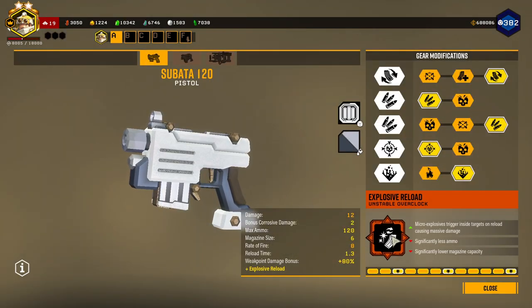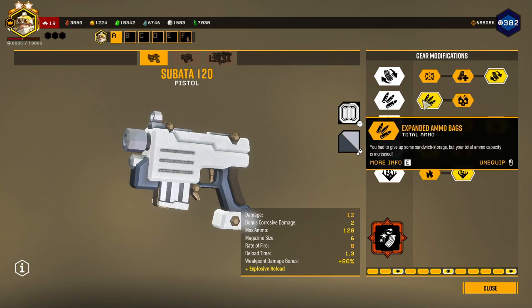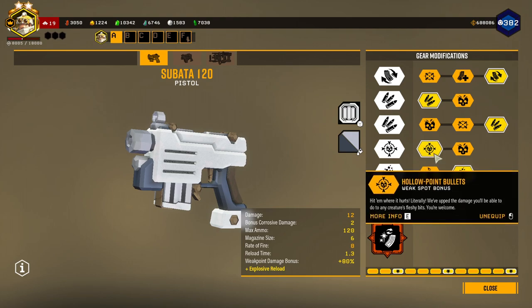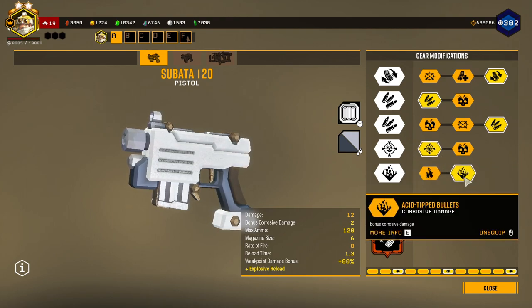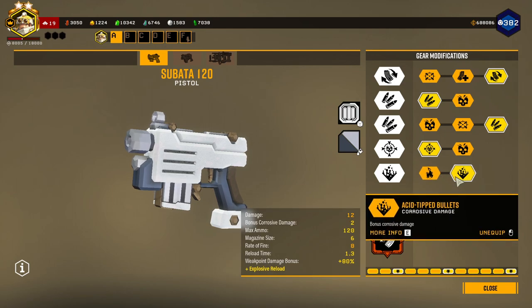On the Sabata I'm taking an overclock I've actually never used before on it - that being the explosive reload. The build I have here is faster reload, more ammo in both tier 1 and 2 gear modifications, hollow points, and I'm taking the new gear modification, the acid tipped bullets, just to see how good this does compared to the volatile bullets gear modification.